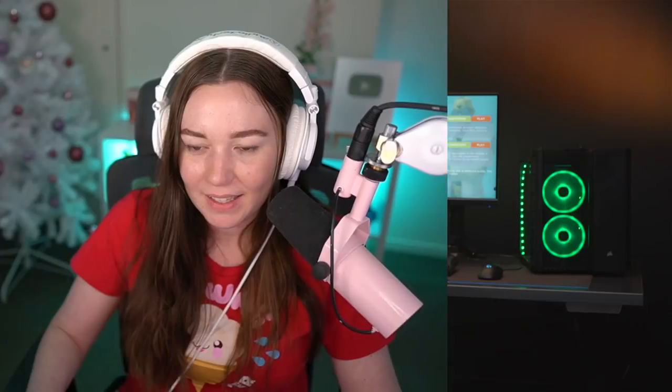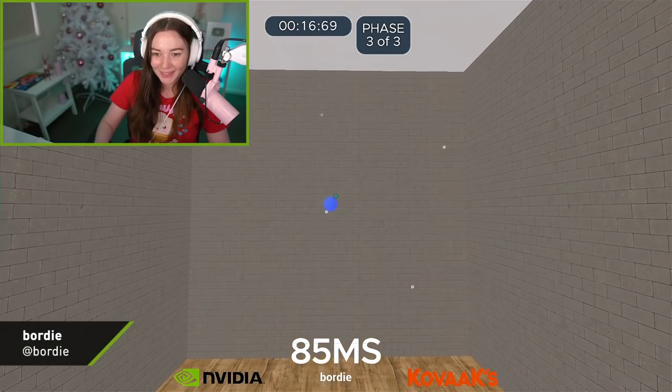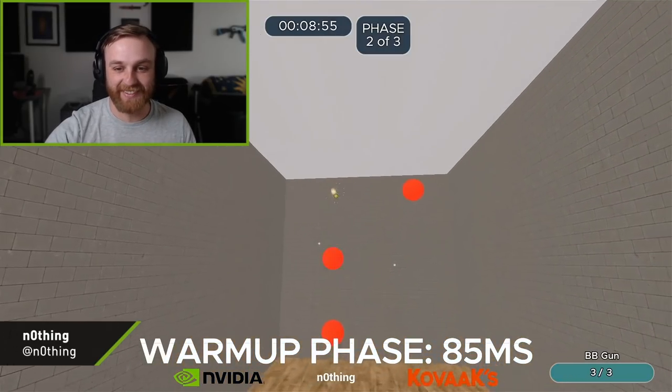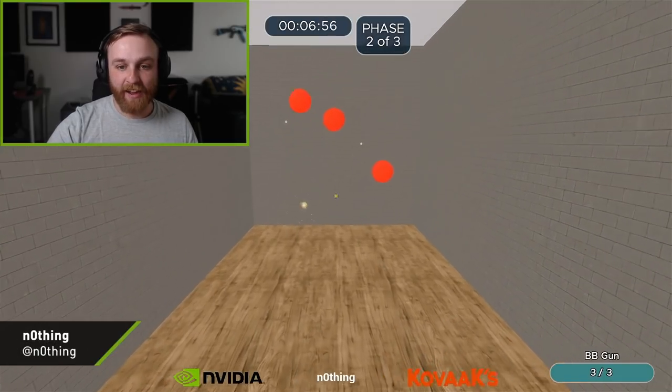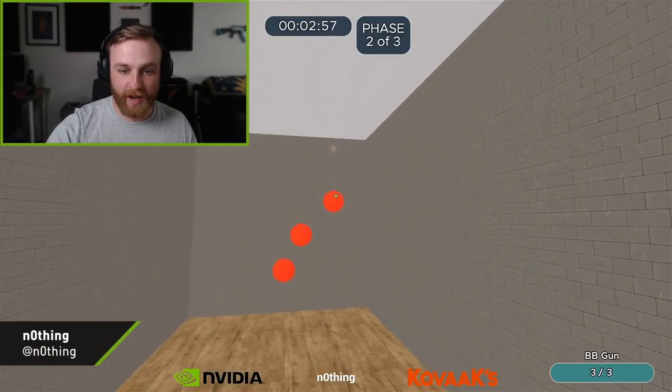First up was 85 milliseconds, which is similar to what you would feel on a lower end machine with NVIDIA Reflex Off. Let's see how some of our favorite creators performed. This feels so bad — I feel like someone poured mud on my mouse pad and I'm dragging through it.